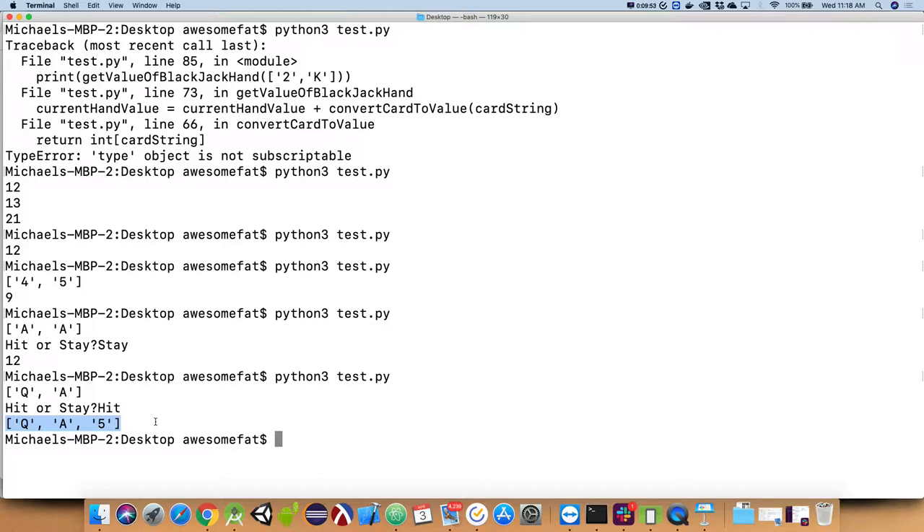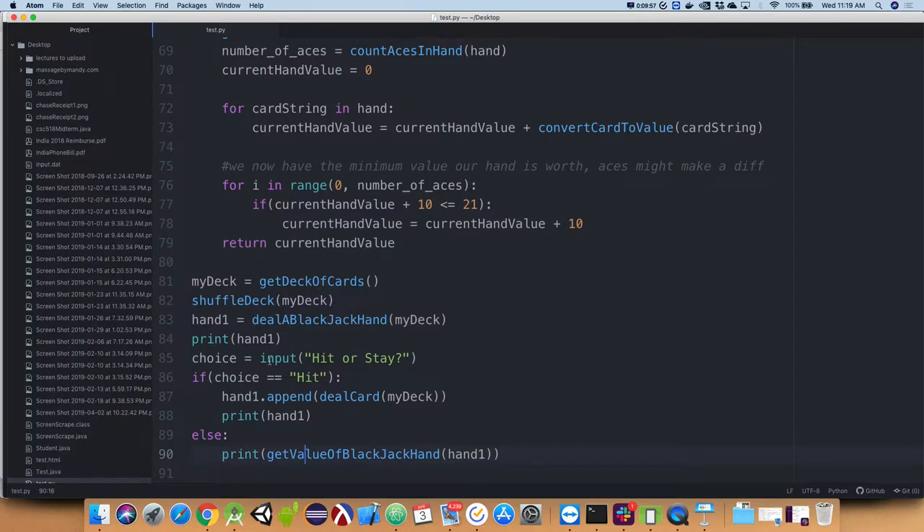Now we want to do this over and over again until they finally say stay or until they bust. So we want this to happen a bunch of times. I'm going to introduce the break keyword — you've probably seen it in the reading. I'll also show you alternatives to break, like how you'd short-circuit a loop without it.